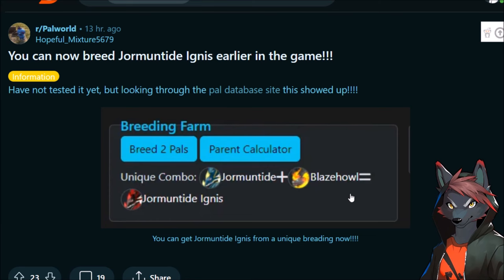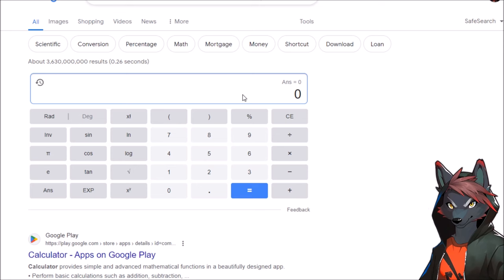Also, there's all kinds of quality of life to consider now. You can breed Jormantide Ignis with Jormantide and Blazehowl, so the work speed breeding chain is more accessible. And you just upgrade your Jormantide Ignis and then it's going to smelt. So let's say the upper end is like 12,000 ingots per hour if you just kind of go crazy and max everything out.